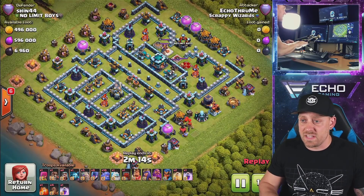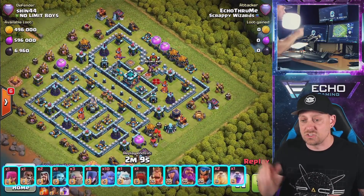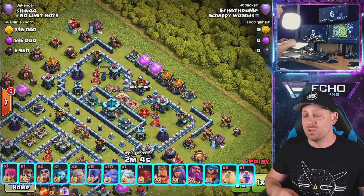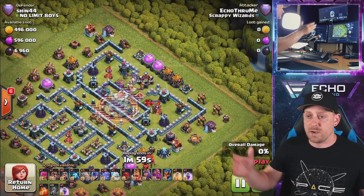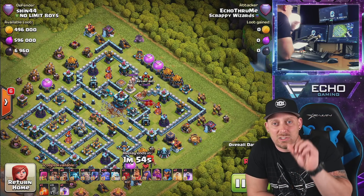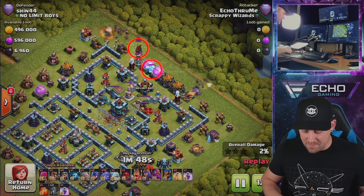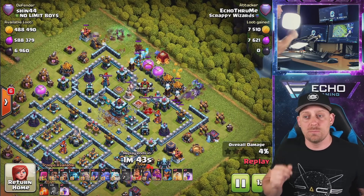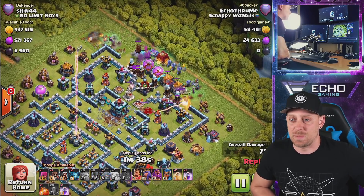This is my third example — against a base that has an entry kind of open already, kind of inviting us in. I switched out the wrecker for a siege barrack because there's no real wall to break. We broke the front and back of the town hall. I misplaced one of those quake spells unfortunately. We have the golem placed on the outside, one down here, one up top with two witches and two bowlers behind each. I went with four witches on top and put all the bowlers into the core of the base.